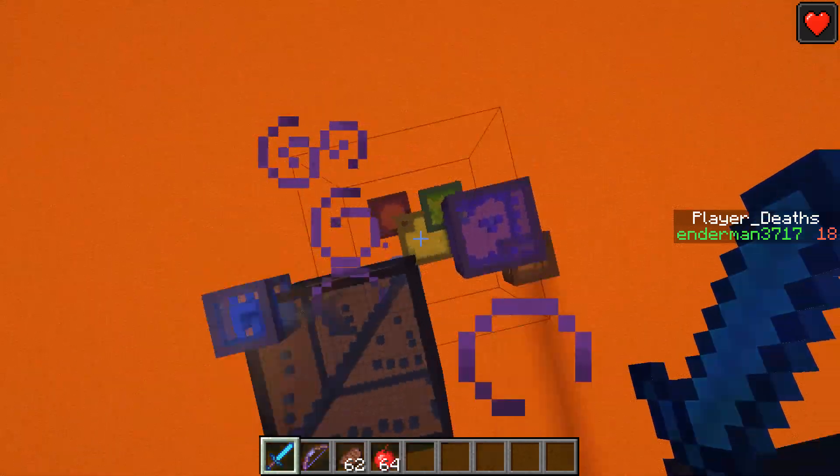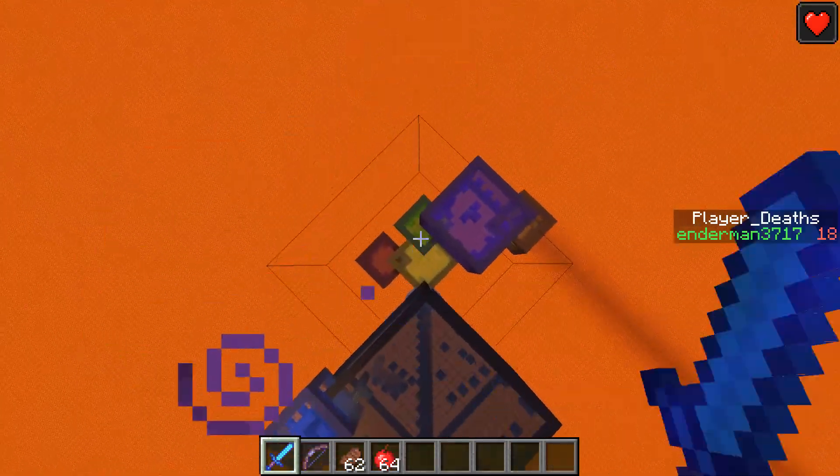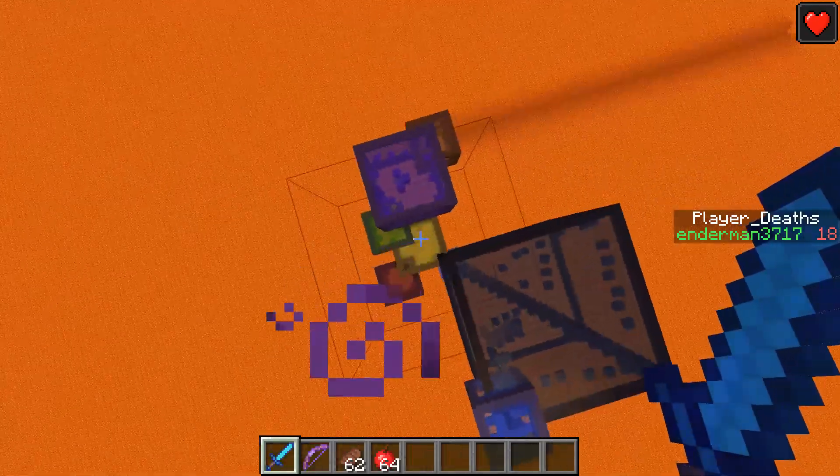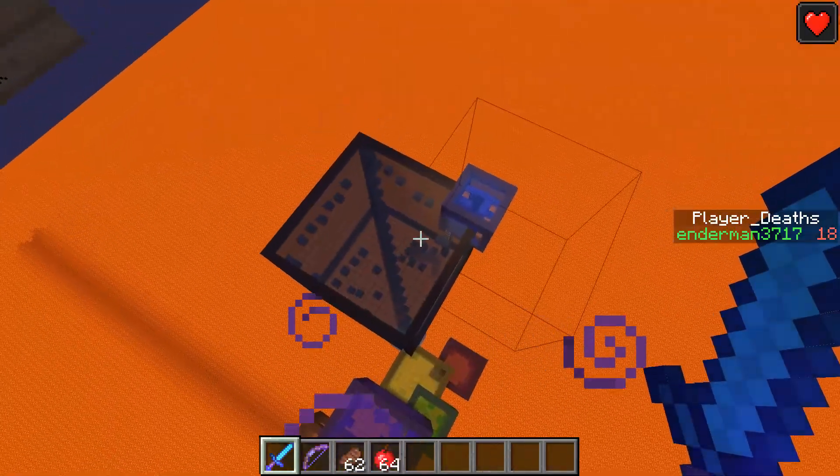I need a better view. I can see up here — if you look down, we are in the blue one and it's right down there underneath the green one. You're supposed to parkour through all of them. There's a red, yellow, green, purple, brown, black, and blue.